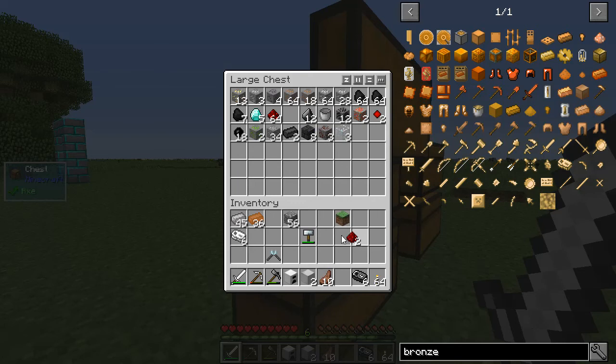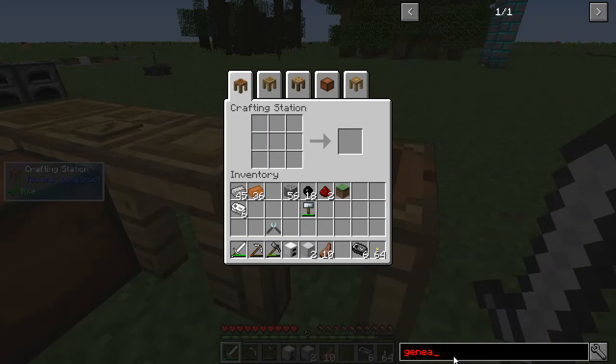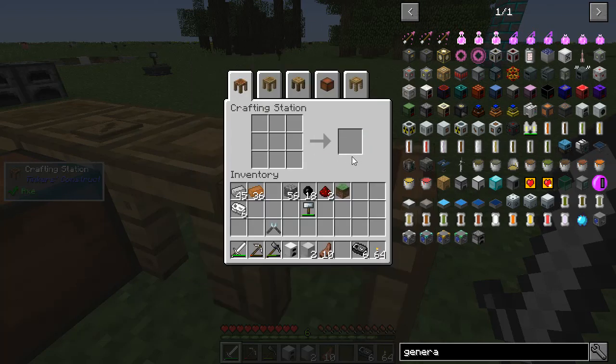The next thing I'm going to need is redstone — fortunately I have some of that. I'm going to need some rubber, and I think we're all set for now. So the goal here is to get a generator running, starting off with this guy. Put the hammer down to get the right blocks in place.